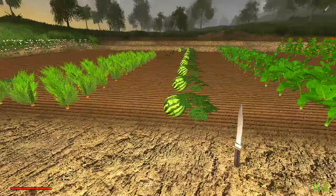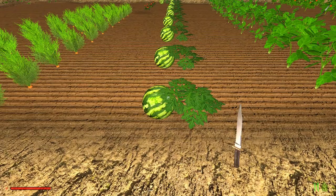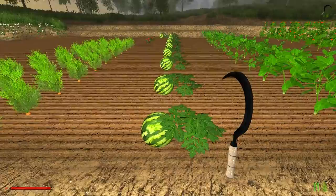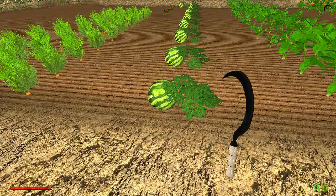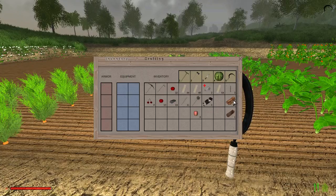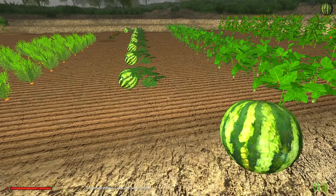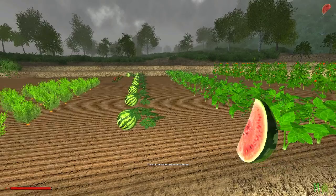I wanted to show you the watermelon. If you use your sickle, it will only harvest two seeds. With watermelons, the idea is you keep harvesting them with the sickle until you've got about 20 planted. Then, once you've got 20 planted and they mature, you can start picking them — notice you don't get any seeds, you only get a watermelon. You'd pick them until you've got about 10 left, then keep doing the seeds until you get back up to 20, and then back to 10. What do you do with the watermelon? If you put it on your hotbar, switch to that slot, and right-click on it, it will cut it up. For each watermelon you'll get eight pieces of watermelon, which is another good food to eat.